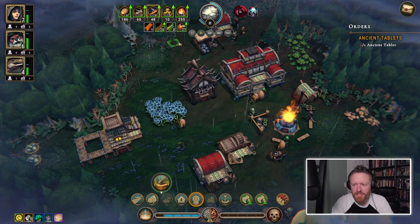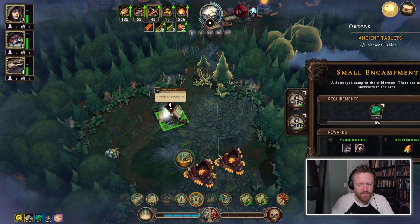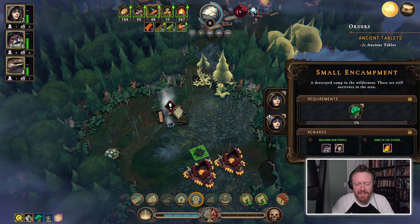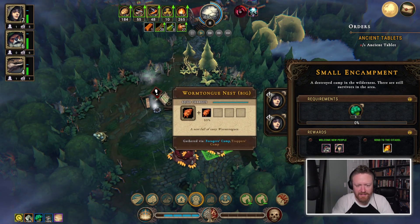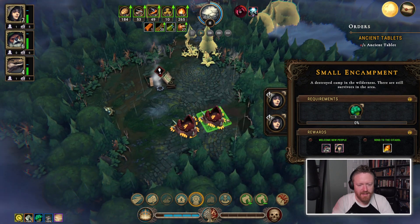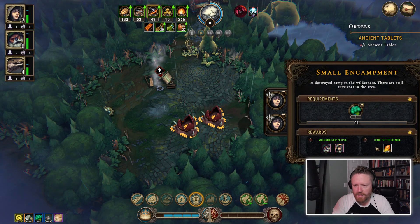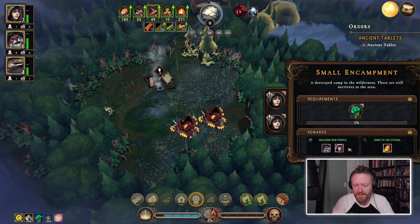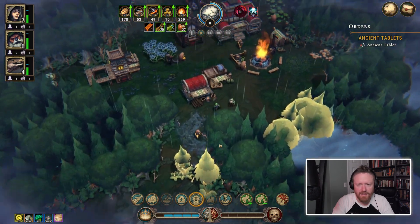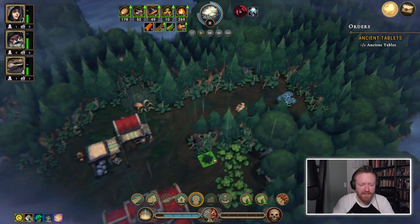I can't always tell if I've got people available to do things. A forager's camp can collect these resources here. Let's get some new people this time because I want to build more stuff. We just opened this area up too and it's got clay.